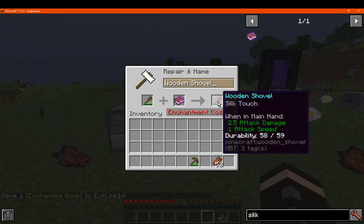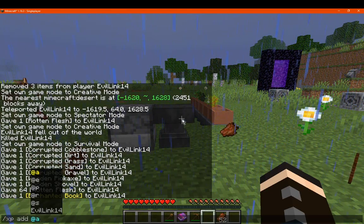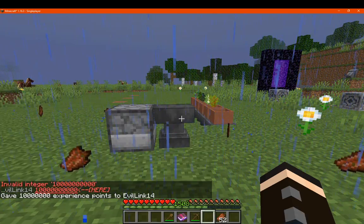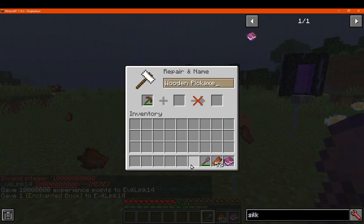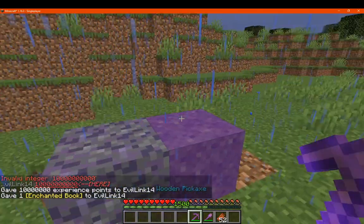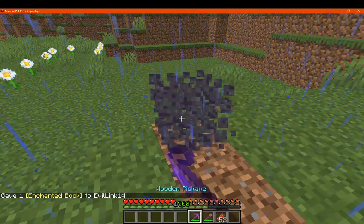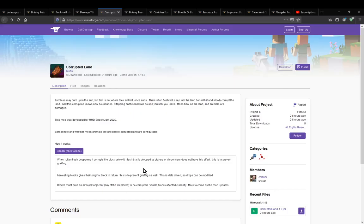I think it was done on purpose to avoid stuff like that happening. Nope. So you can't have them drop. Or if it is supposed to drop, it's supposed to drop the regular block. The original block is returned apparently, which there isn't — maybe just because I spawned those in.